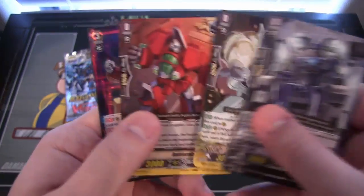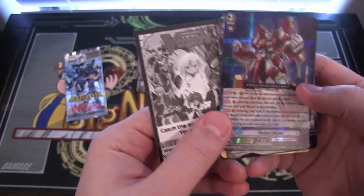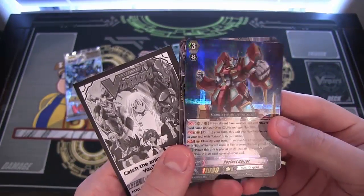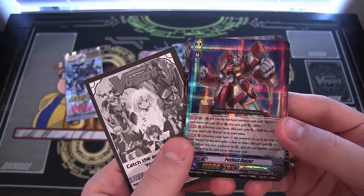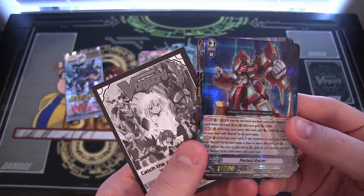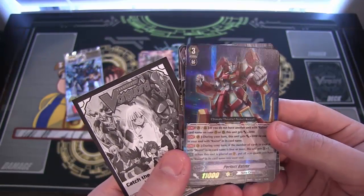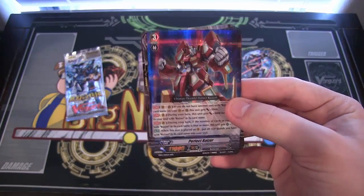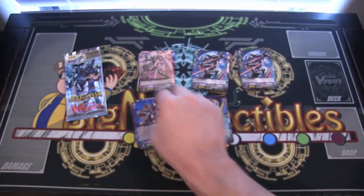And there we go, a Triple Rare, which is Perfect Riser. Oh man, the holographic looks amazing on that — that is awesome. Triple Rare out of just some random packs like that, that is just really cool looking. I love that holographic. Hopefully the camera is able to pick that up. Yeah, I can see it through there. That looks awesome.